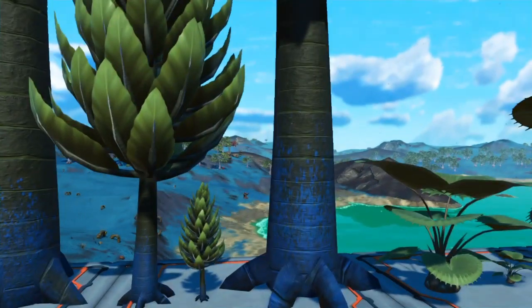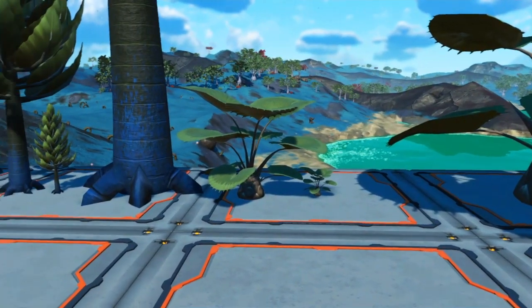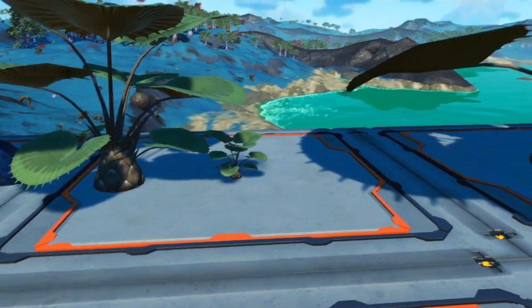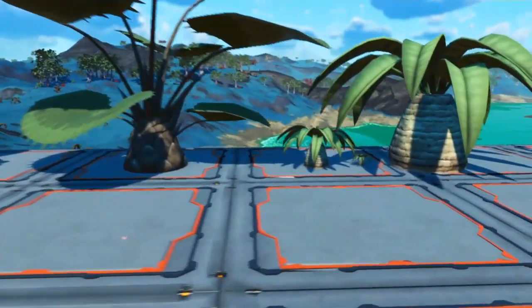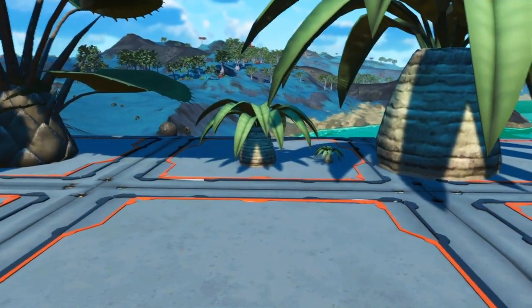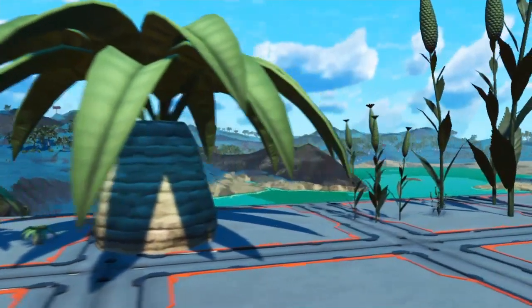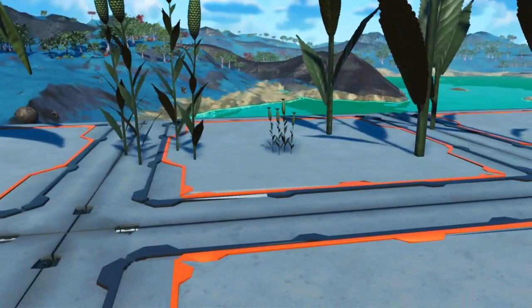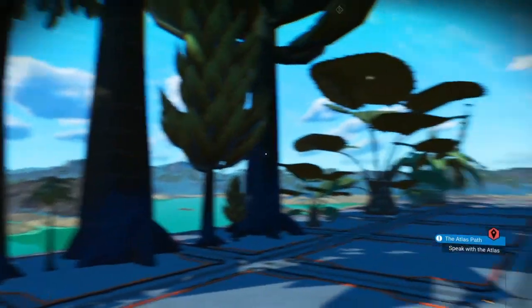Then you have three of the smaller plants. This is the default size, then it gets little tiny, and again monstrously huge. Default, tiny, and monstrously huge. And then the corn — this is the default size, this is as small as it gets, and then this is monstrously huge.